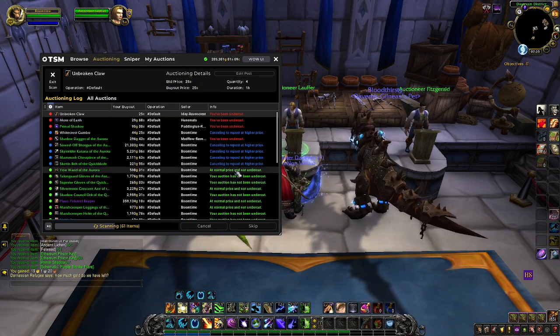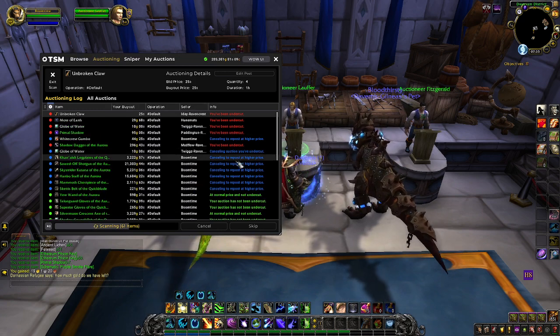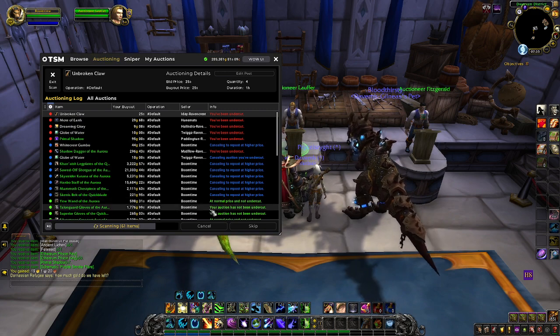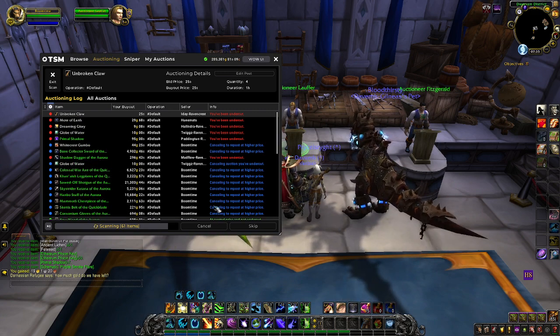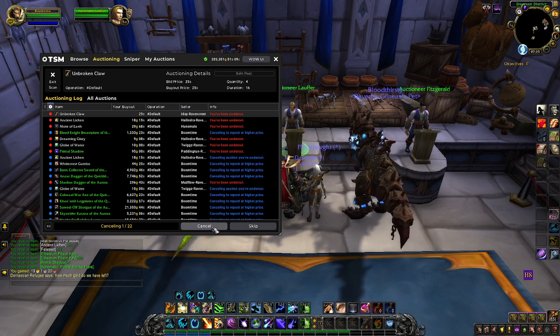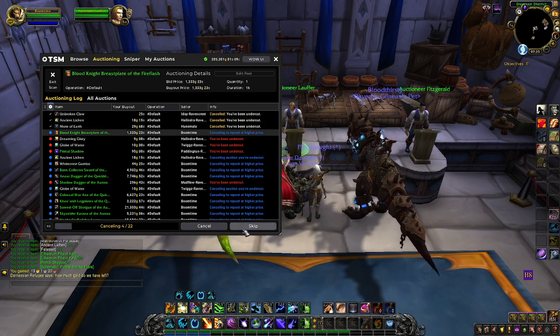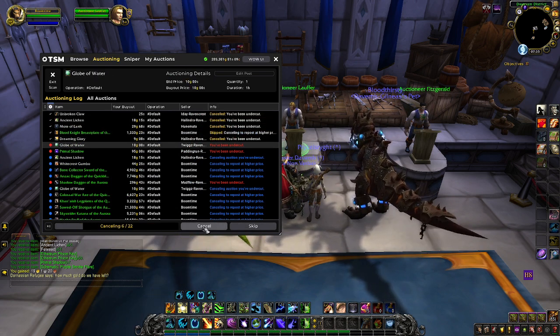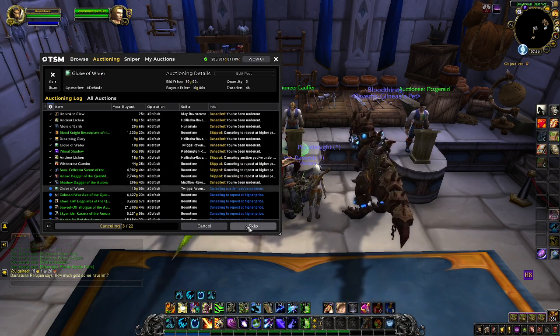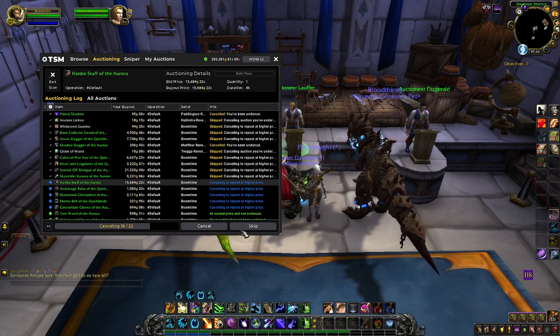You can see a lot of mine are doing fine here. A couple of them it thinks I could post at a higher price — I usually leave those alone unless I see something really off. Once the scan is finished, you can go through and cancel or skip if you don't want to cancel. I usually just cancel all the red ones, skip the blue ones, and then just go down through.